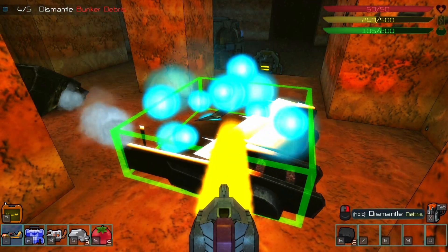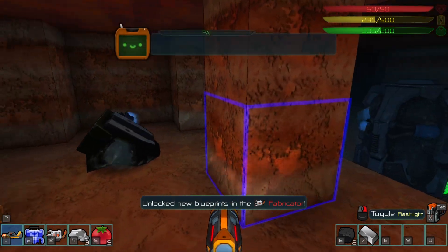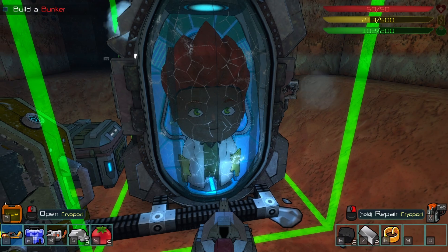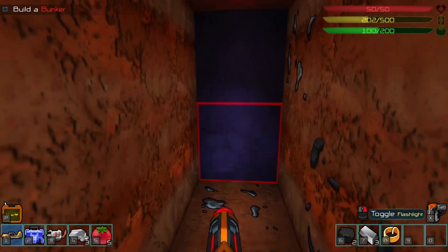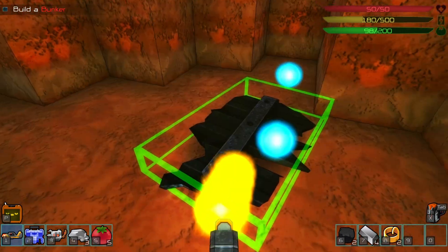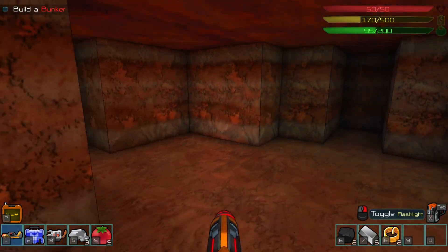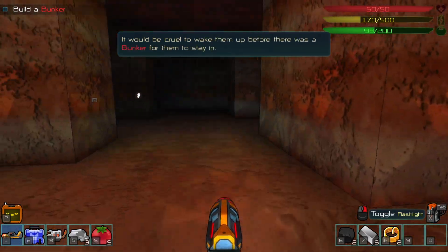I finally found extra bunker debris going the opposite direction. Let me collect that up. The AI fills in the gaps from the scan debris and - voila - one bunker blueprint ready to be built! Once we build a bunker we can start waking up the other survivors and get a little underground settlement going. There's a mad scientist in one of these pods, and loads more debris in here. There's also something I can't dig through yet.